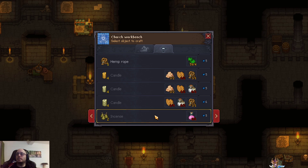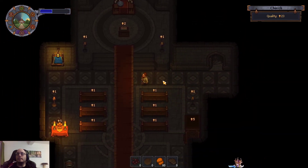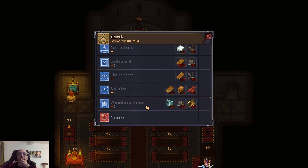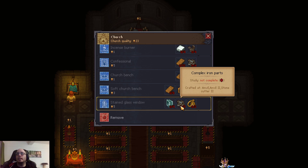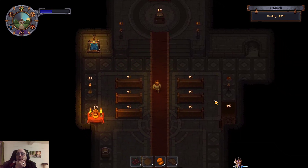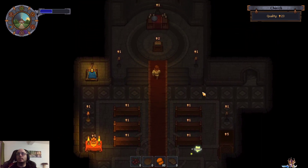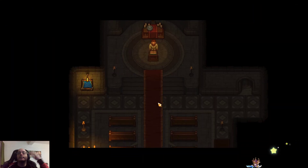The next check is stained glass — what is required for that? Poor glass, easy. Gold jewelry details — just shoot me. Only the merchant told us this, but there's a jewelry table apparently where we can craft it. And then complex iron parts. So we cannot really push the church any higher today — we might as well just host a sermon. Prayer for faith, go for it.